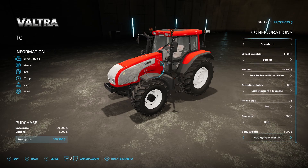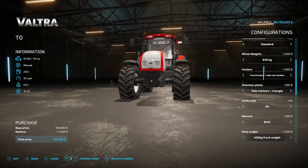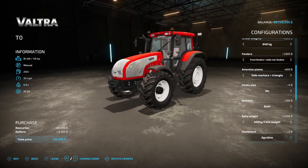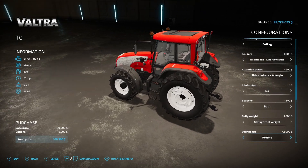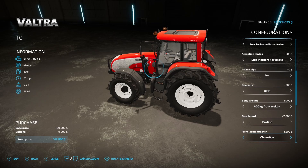Belly weight options are no or 400, which puts the weight right underneath it. Dashboard options are agro line or pro line — let's put the pro line on there. Front loader attachment options are no, Quickie, or Hauer.